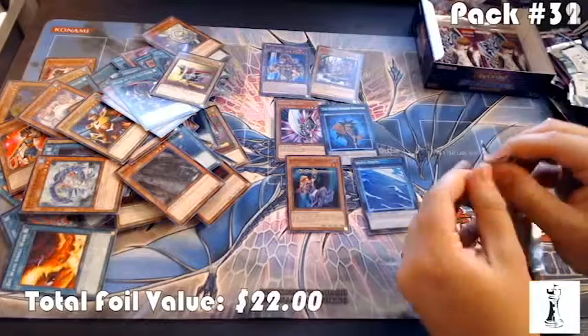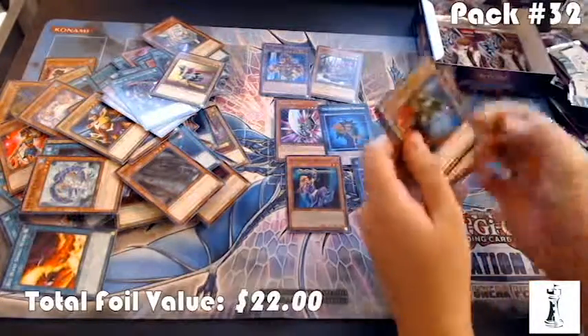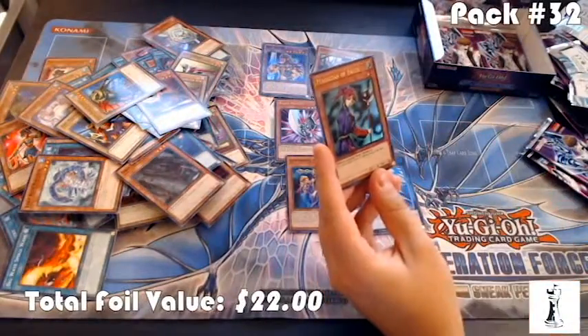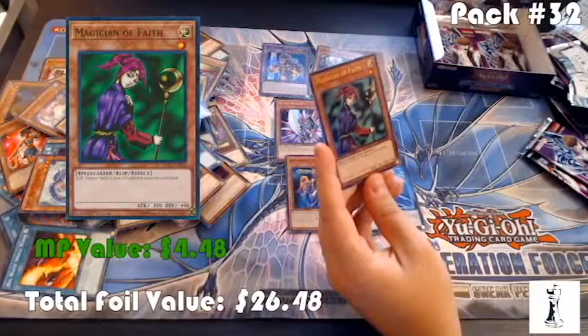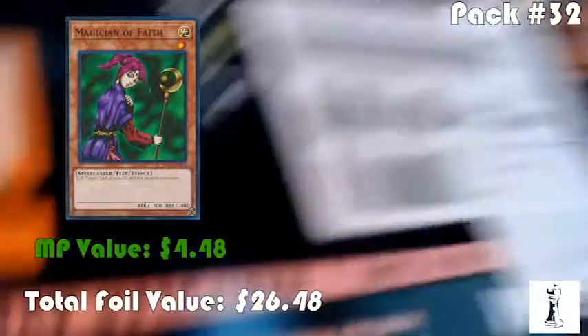Coming down to the wire — let's see something good. I at least need to make it out of here with one Dust Tornado. Magician of Faith — that's a good one. Flip: target one spell in your graveyard and add that target to your hand. Just a level one monster, attack 300, defense 400. Magician of Faith goes for about $4.50 right now.